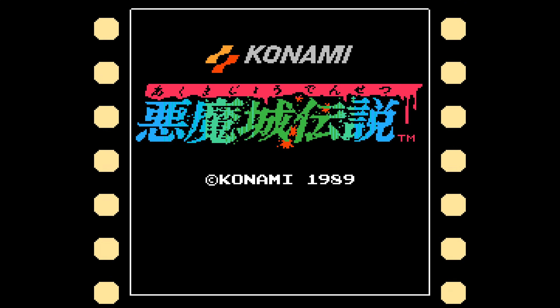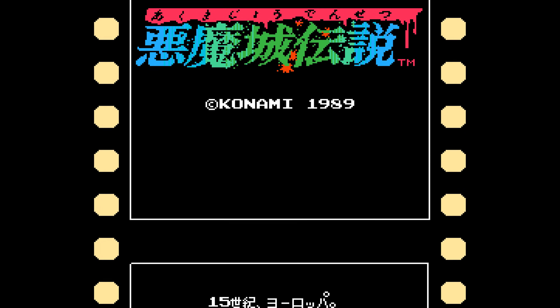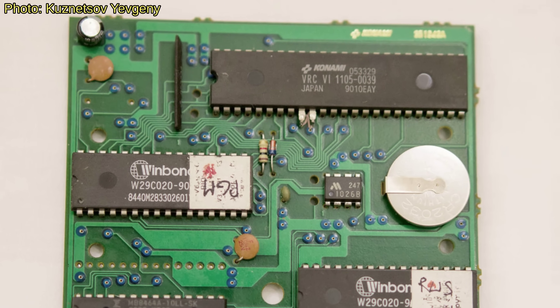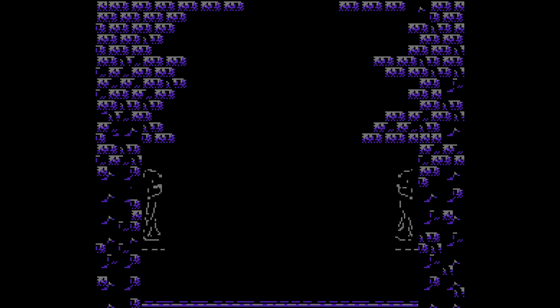Dracula's Curse introduced branching paths and multiple playable allies, each with unique abilities, adding replay value and strategy. It was the return to tight platforming of the first game, after the experimental RPG elements of Castlevania II – Simon's Quest, covered previously in Season 1 Episode 6, but also a departure from the linearity of the first Castlevania. In Japan, the game was released as Akumashou Densetsu, with a richer, more atmospheric soundtrack, thanks to a special sound chip inside the cartridge — a feature that never made it to the western version.